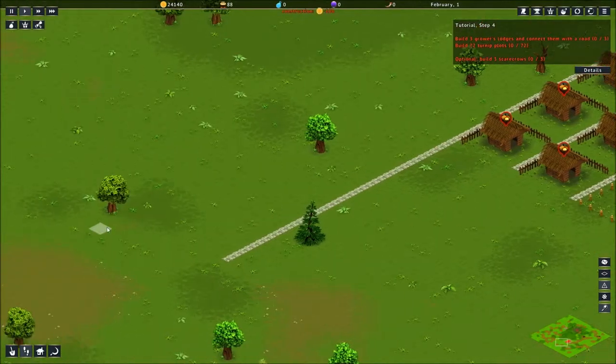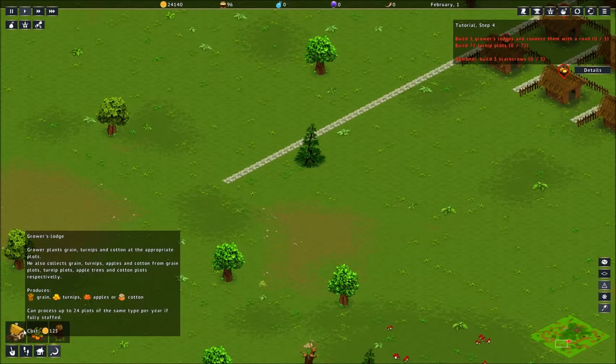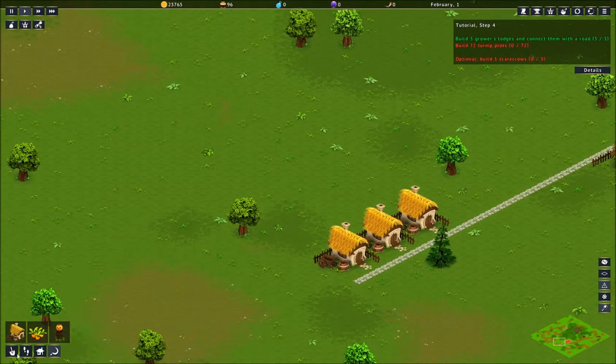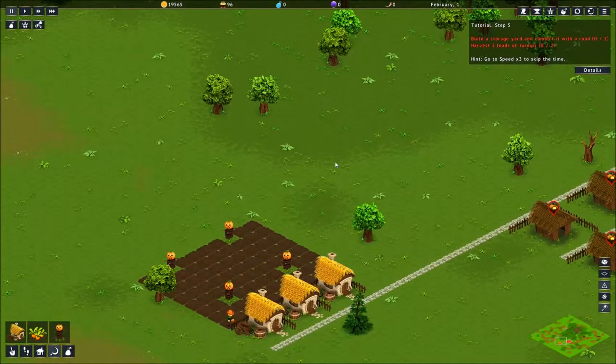I'm going to go way over here. I need three grower lodges — one, two, three. And we're going to need 72 plots. We are going to have to do this a weird way. I won't make you sit here while I set it up. BRB. The other message popped up while I was in the middle of doing this. I wanted to lay it out so that I could put the scarecrow within two plots of all the turnip plots so I don't lose any of my harvest.